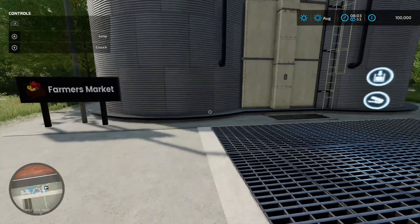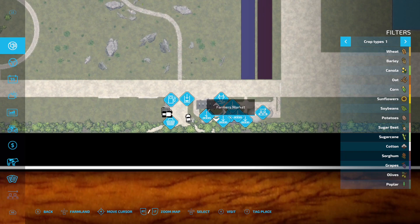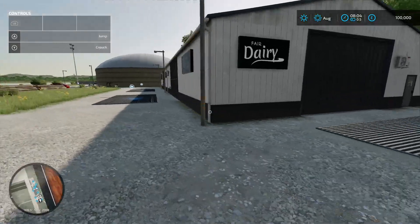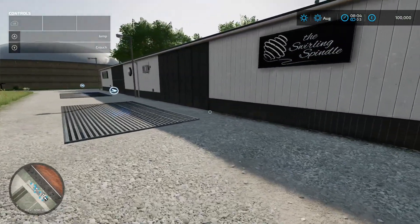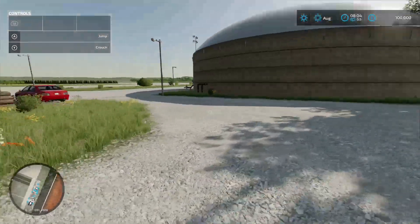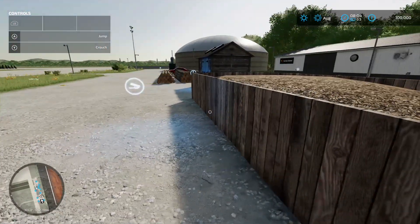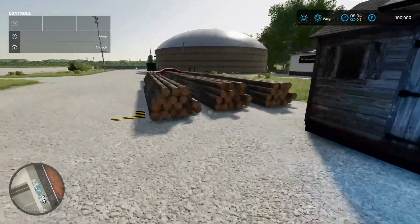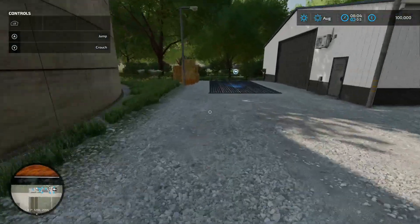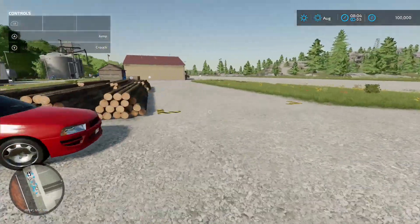We've got our main silo load in and load out at the front. That's a Farmer's Market sale point - and there are all the sale points down here. We've got another sale point here for the dairy. Then the Sterling Spindle for your spinney shenanigans. Another Farmer's Market sale point, then a wood chip and log selling point, a BGA at the end, and a bale sale point.